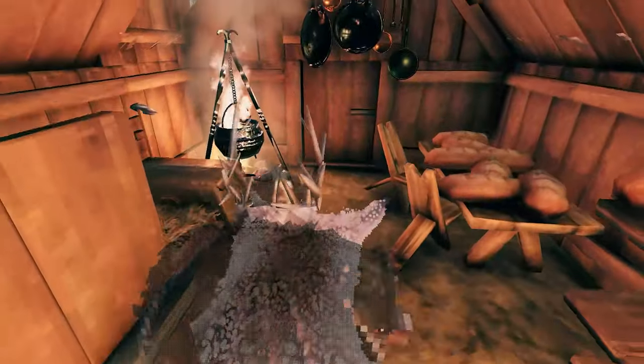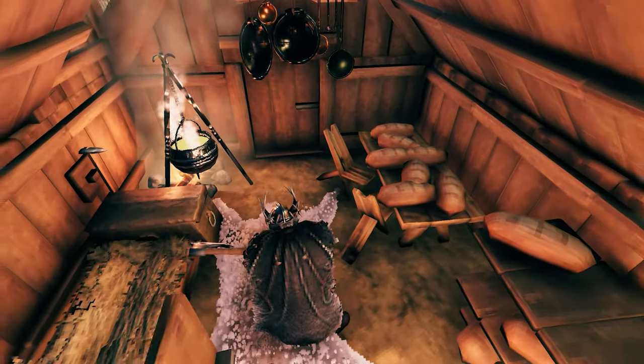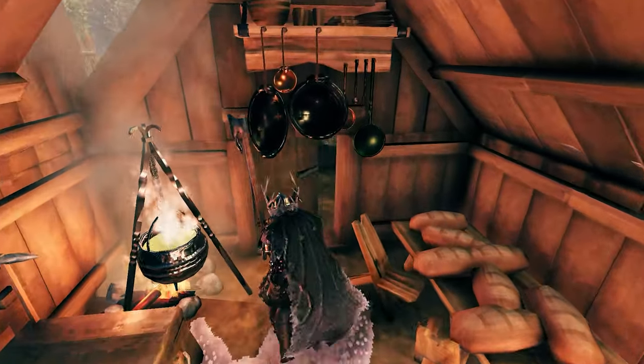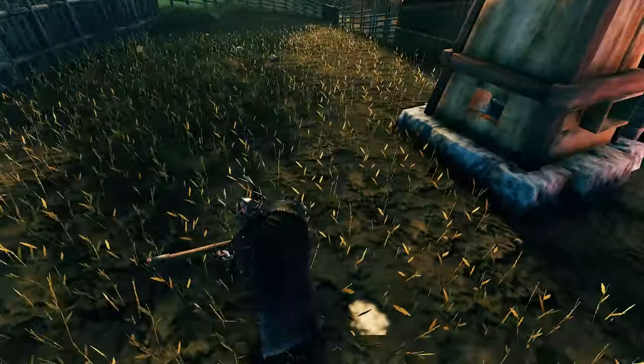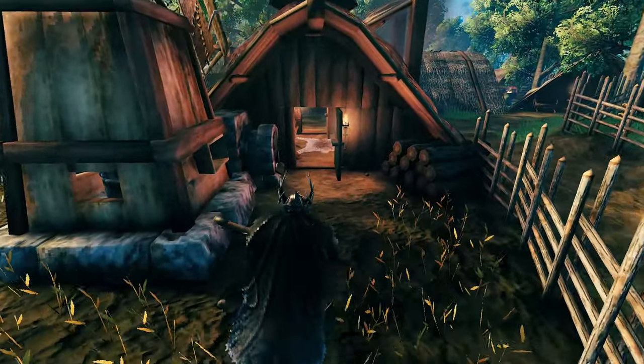Into the village, we're gonna have a small bakery here — nothing fancy, just a lot of bread for the Vikings. There's an oven, then we're gonna have a windmill, and of course a lot of wheat for all the hungry Vikings out there.